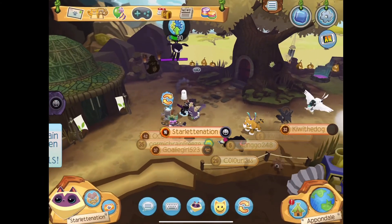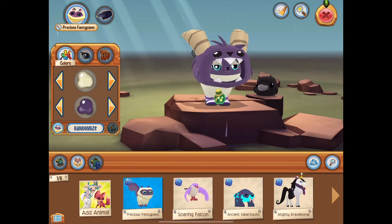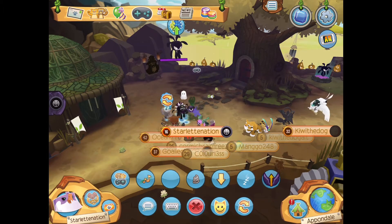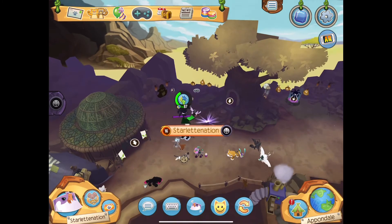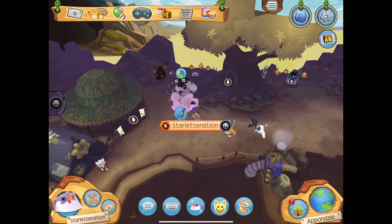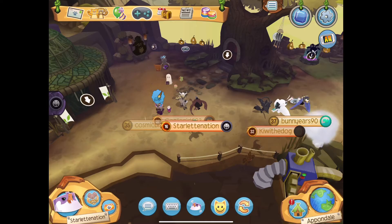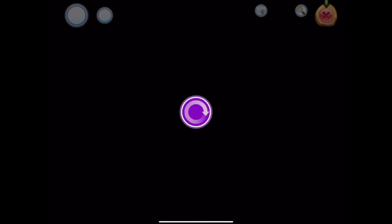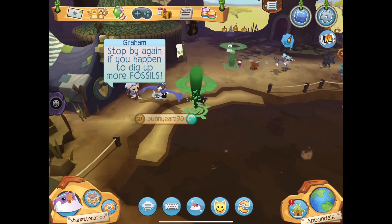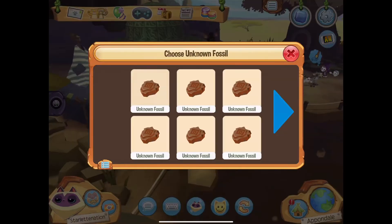Those are really cool, but now we have to defeat another phantom. They keep trying to take over Animal Jam and we just can't let that happen. I think we need to change into a flying animal to reach this phantom — I'll get back to you when I'm finished. Almost done — prizes! 50 phantom tokens and 500 gems — awesome! But now we gotta get back to our fossil identification. There are lots of interruptions from the phantoms, but we just can't let them rule Animal Jam.